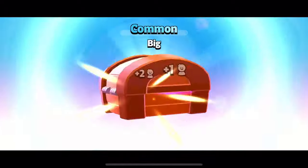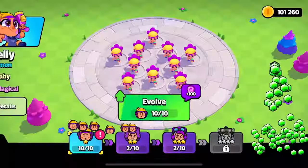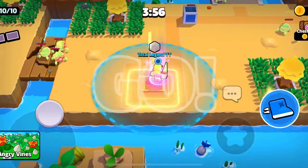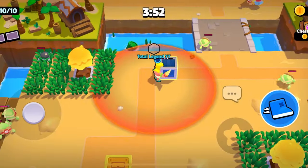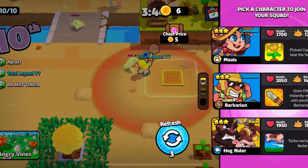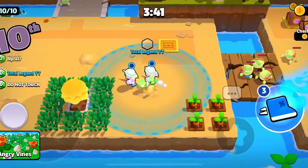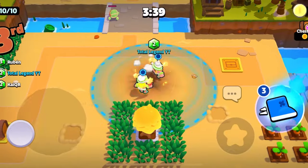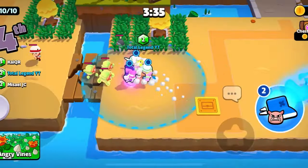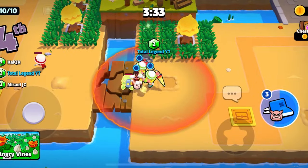Okay, it's my last game with close rangers. Pick Barb first — he's a little slow. Barbarian again, Hog Rider — I think I'm gonna get him a bunch. That's good. Ouch, bit of a mine there. Hog Rider and Barbs, that's a pretty good combo.